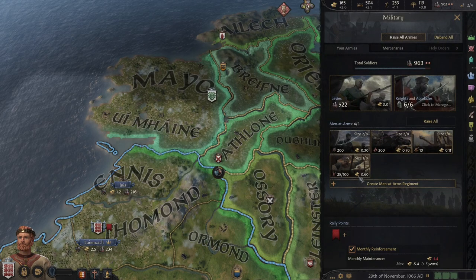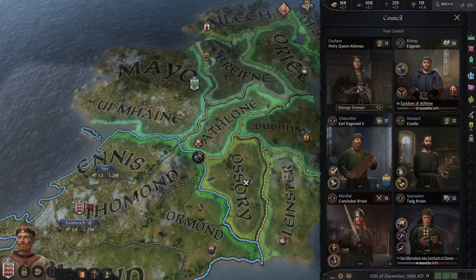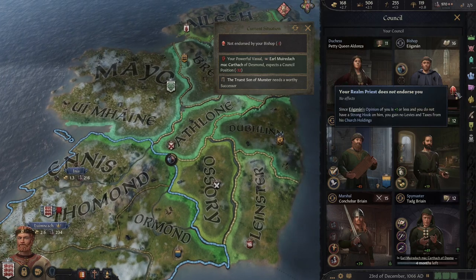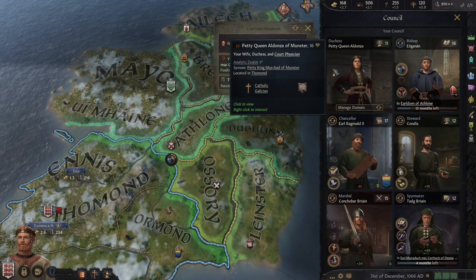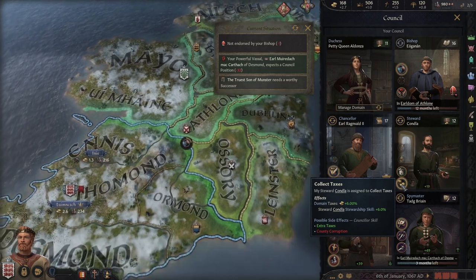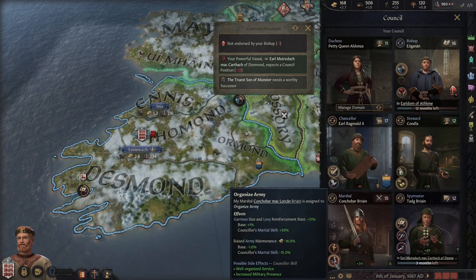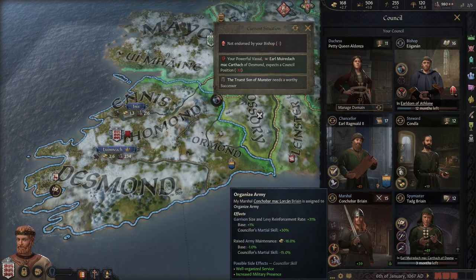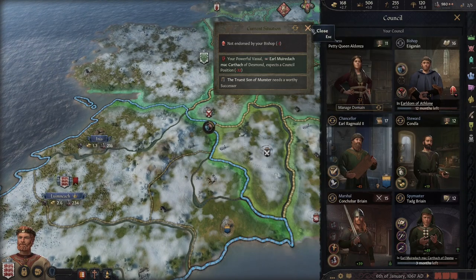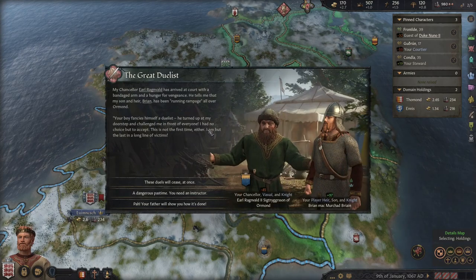We should be building up our archers — 25 so far. We're losing 1.4 gold. Let's work on domestic affairs. We're going to collect taxes because I'm not too worried about development since I plan on moving my capital. We're still looking for secrets down there and we want to increase our levy size, then we'll switch to Train Commanders.